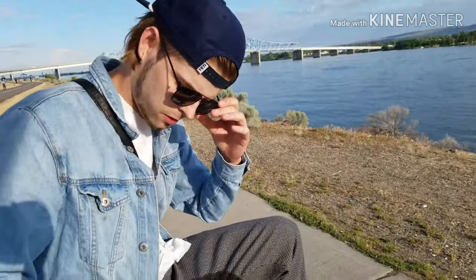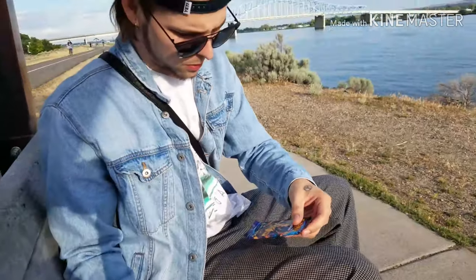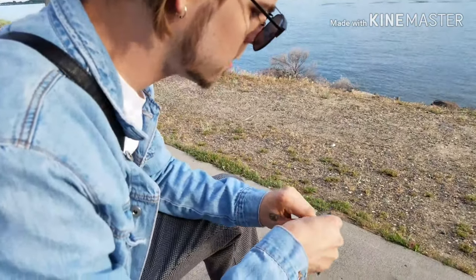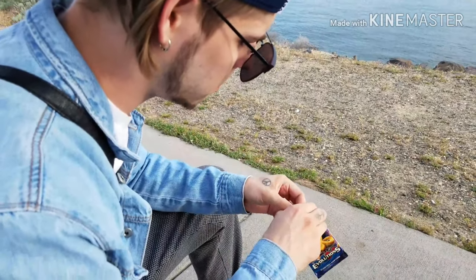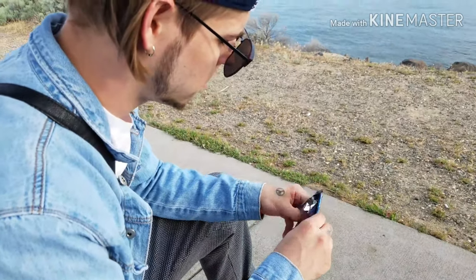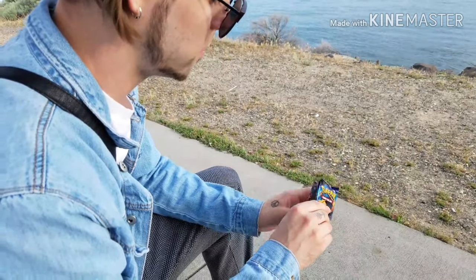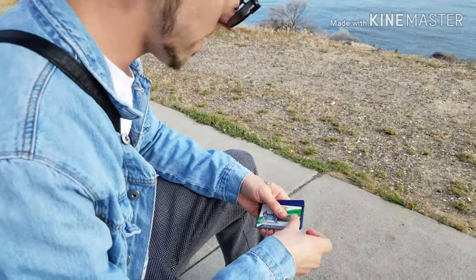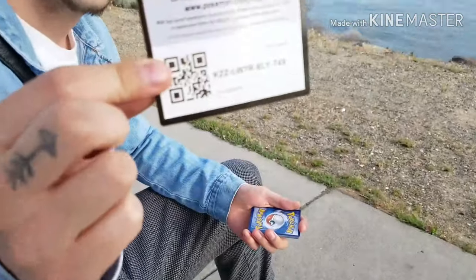Alright, on to the next one. I think we'll switch it up and go Evolutions, so let's just get right into this — this is XY, so you know three cards from the back to the top. I'm going to try not to see what's coming. Another white and green code — wow, here we go, that's for y'all.